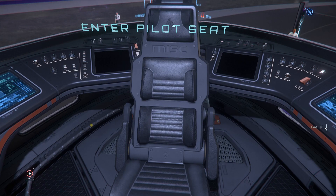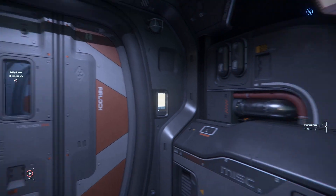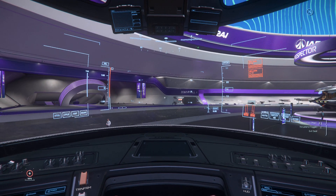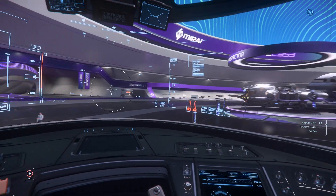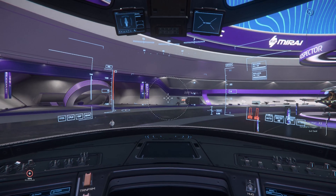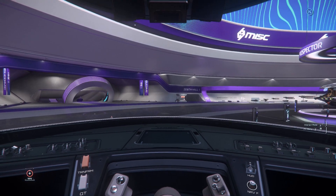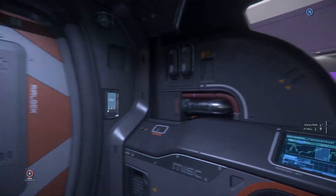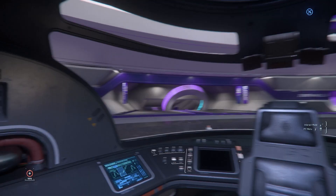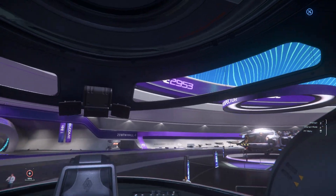This is the pilot seat. Weaponry-wise, you've got two size 1 laser repeaters and that's all the armaments you have, because it's a freighter — so no missiles. Comparing to other freighters or freelancers, I think the visibility of this ship is quite good. At least according to my taste, it's really good.